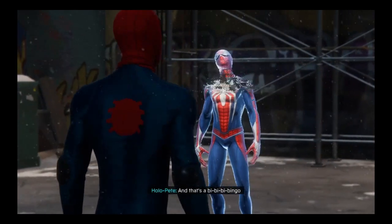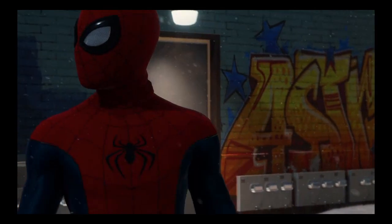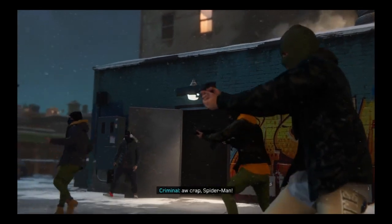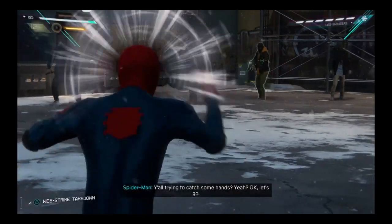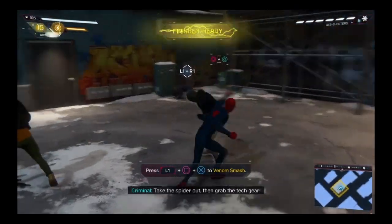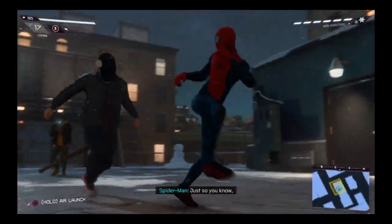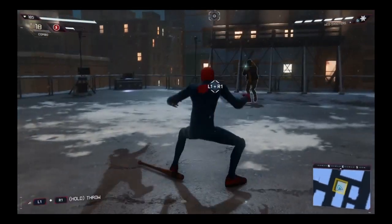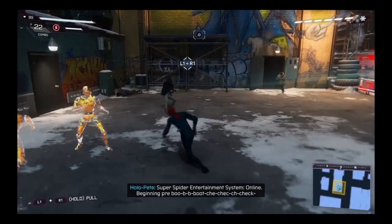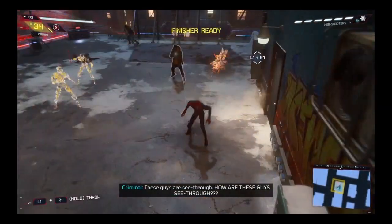And that's the bingo. Blue screen of death. Tons of high-tech gear we can sell. Oh crap. Spider! Take him out, then grab the gear! You all trying to catch some hands? Yeah? Okay, let's go. Take the spider out so you have the tech gear! Just so you know, this is official Spider-Man tech - y'all are not authorized to resell.